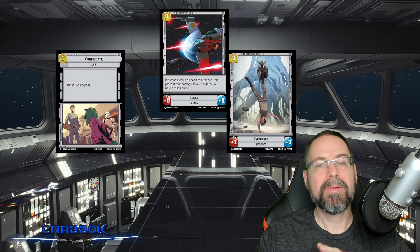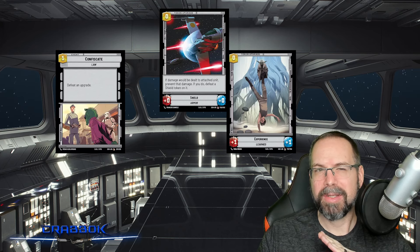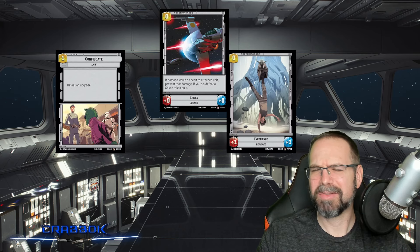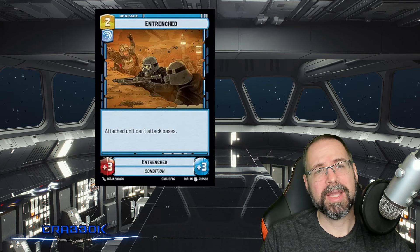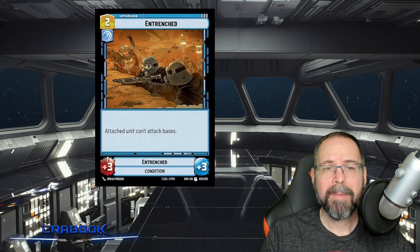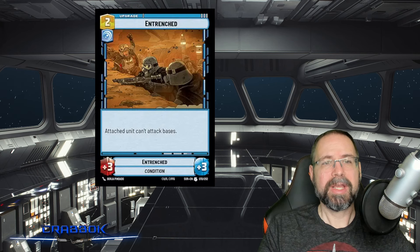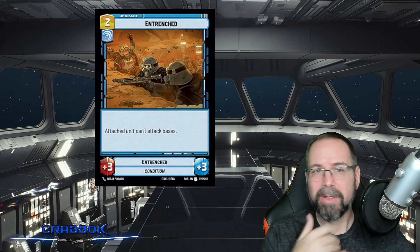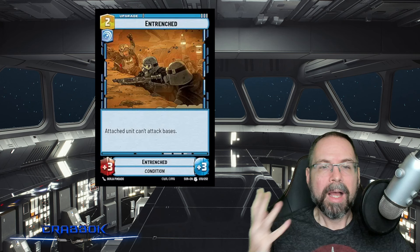I want to talk about three upgrades I really like. The first one is Entrenched — one I initially passed over and thought was a bad upgrade. It's a blue upgrade that costs two. It says the attached unit can't attack bases, but it gives the unit plus three, plus three. It's not particularly expensive, and plus three, plus three is a really significant boost.